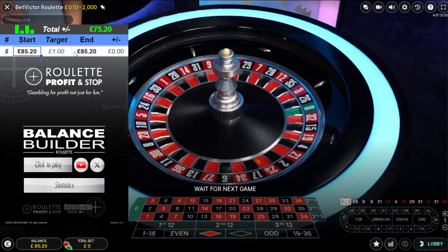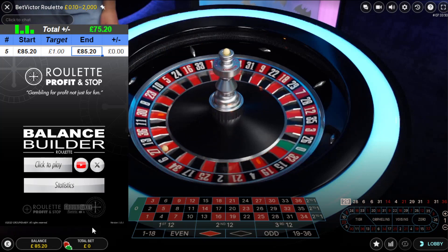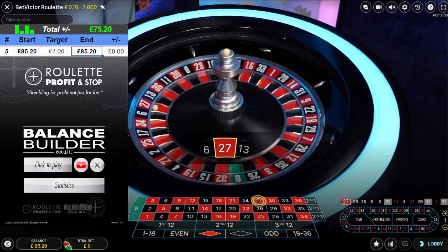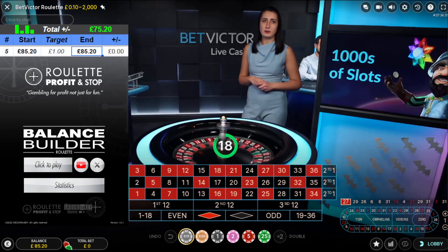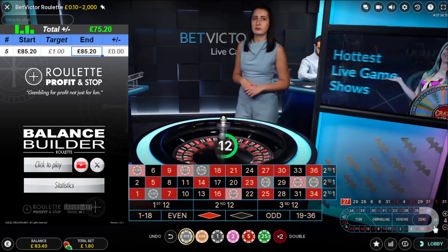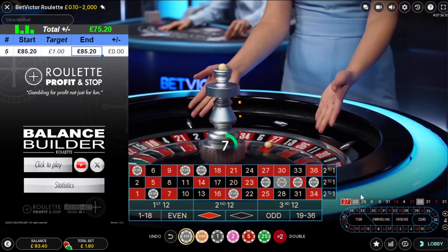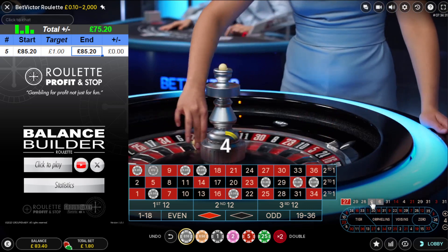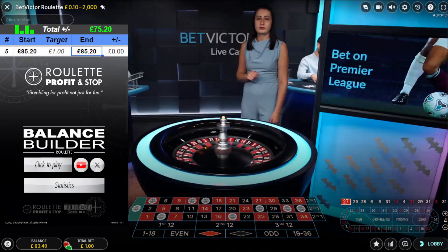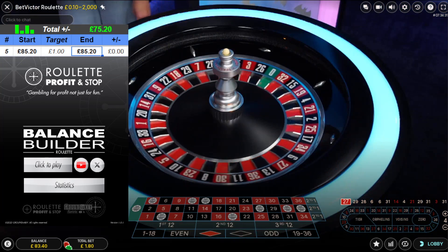I'm going to click and try to build up the balance. I left it at 85.20 yesterday. I'm going to be using the balance builder tool. I've just spotted five blacks in a row, so I'm going to do my usual bet - 20 pence per number covering zero neighbors. The reason for the zero neighbors is because of the five black numbers in a row. I'm at 20 pence per number, so I get five pound forty profit on this spin.